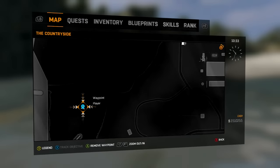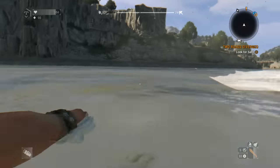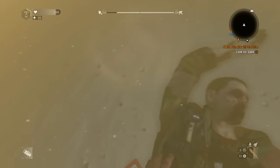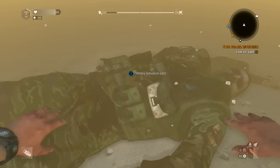For step two you'll be heading to this location on the map. At the bottom of the lake below the dam you'll find a sunken corpse. By investigating the body you'll reveal the second item needed for this easter egg: the military activation card.